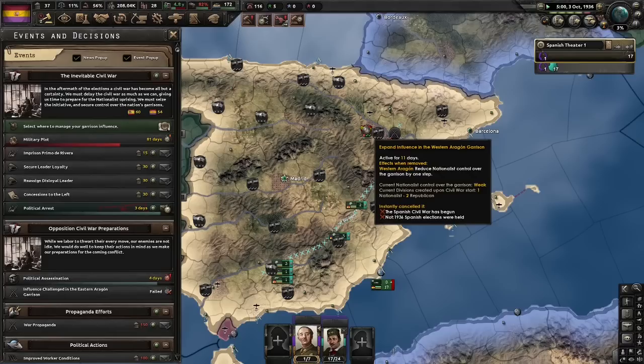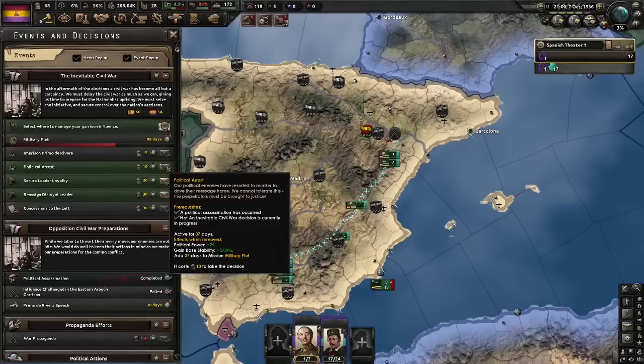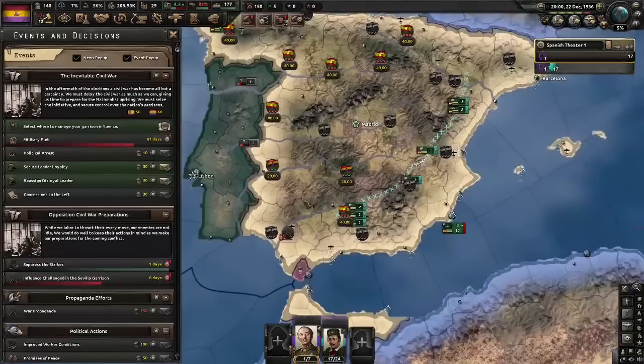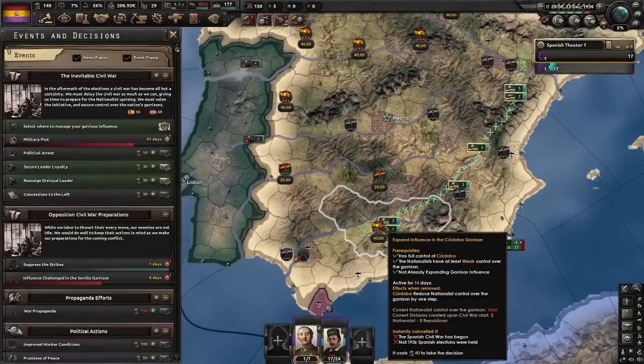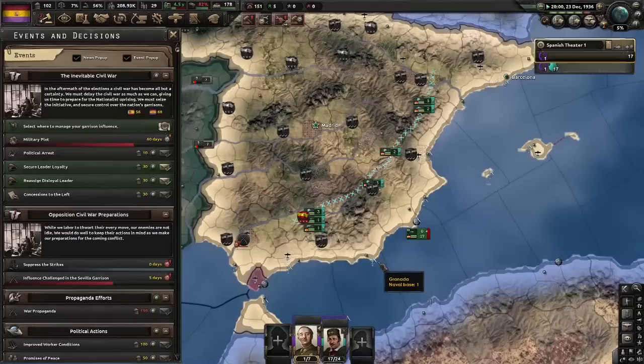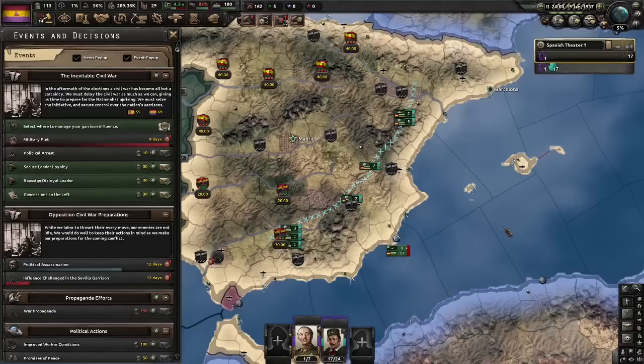We need all three ticks to control the state. I'm surprised it took that long for Primo de Rivera to show up — keep him in mind for your calculations because he takes away 15 political power. We have exactly 29 days to go, so this is a very peculiar situation. I should probably go for one tick on Cordoba so we actually have control of the state and then try to get the final tick back on Seville. As long as there's no shenanigans, we should have an okay start.